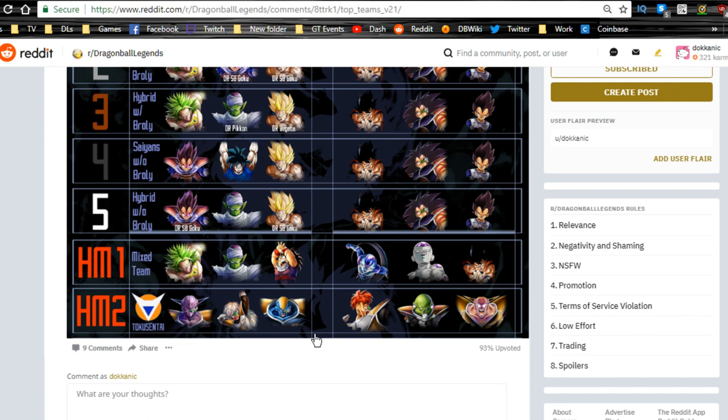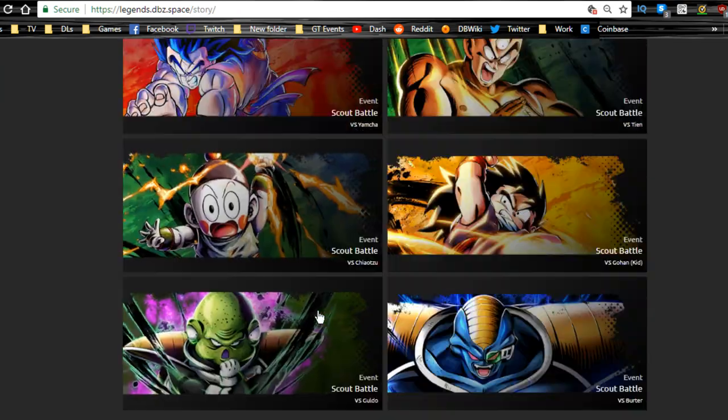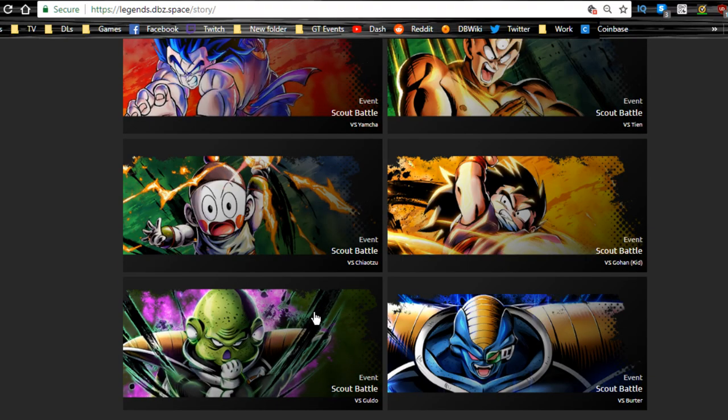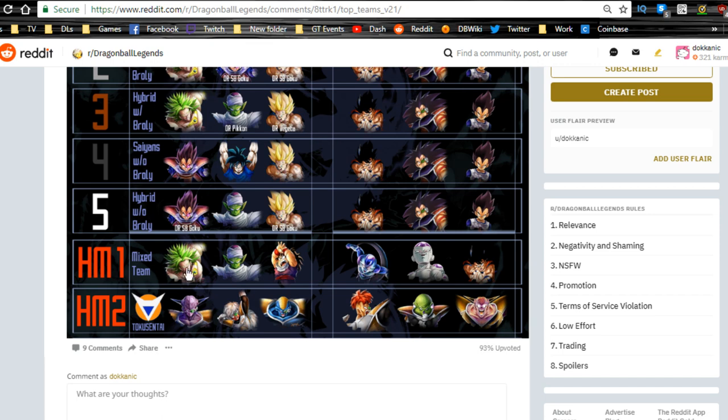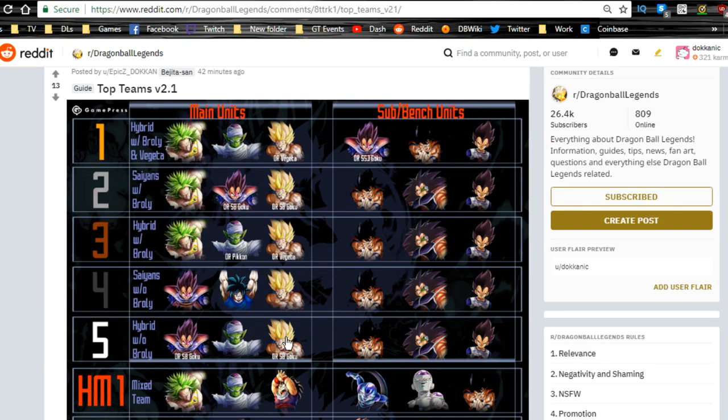Another good team — more of a meme/joke team — is the Ginyu Force, but they're actually a really good team. You have Sparking Captain Ginyu, Jeice, and Burter, then the support units of Recoome, Guldo, and the free-to-play Captain Ginyu. If you haven't done the scout battles for Guldo and Burter, make sure you do — getting their Z levels up will definitely help if you want to run a full Ginyu Force team.